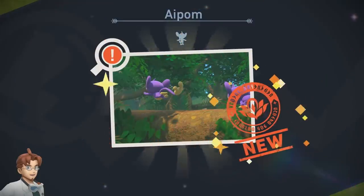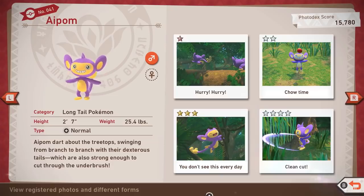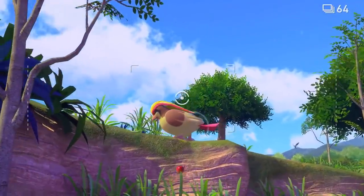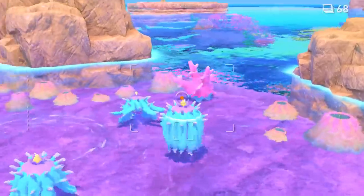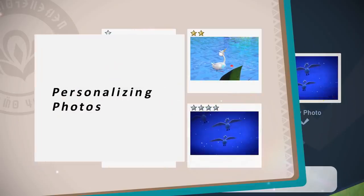But what about your photo scores? They're based on your subject's poses, how large they appear, and where they fall in frame, among other factors. Each photo will earn 1 to 4 stars — this rating indicates how common or how rare a behavior is in one of your photos. Sometimes it's quite the challenge to earn high scores or 4-star photos, but hopefully these tips will help you out.